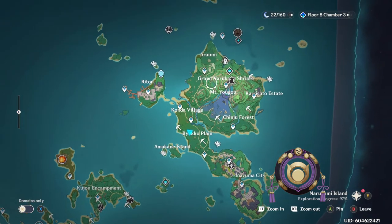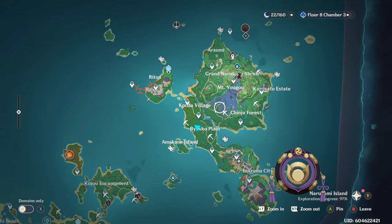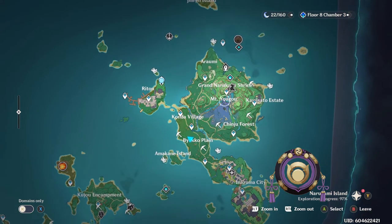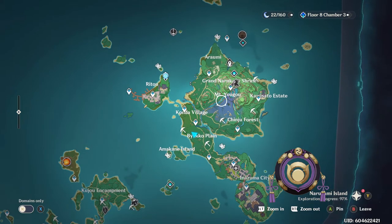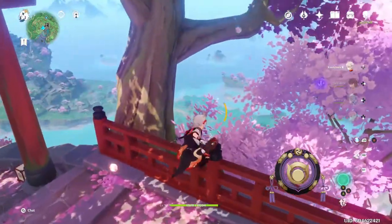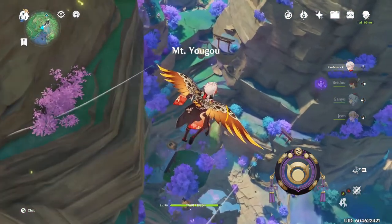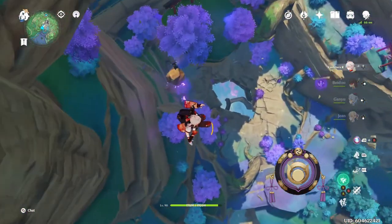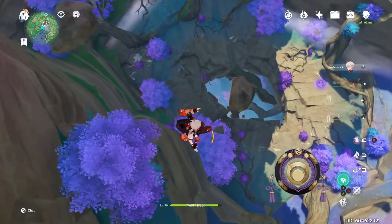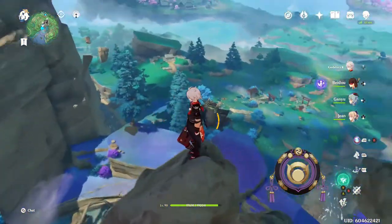The shrine maiden will then have you go to several different shrines across the area. I'm not doing a full in-depth guide here, just showing you the first one. Once you cleanse all the shrines, including the big one at Mount Yougou where you kill a tumor that's destroying the land, you obtain the Fox Mask of the Shrine Maiden, which you use to craft the catalyst.